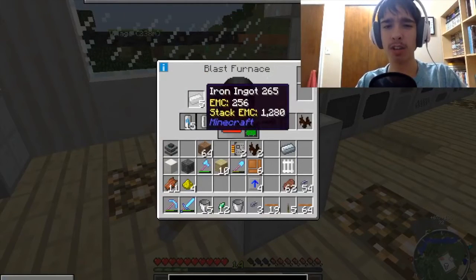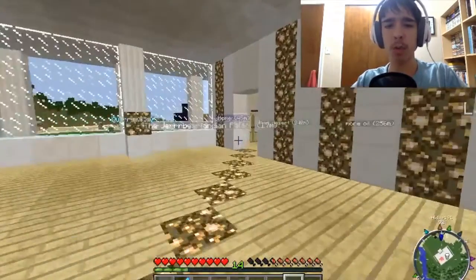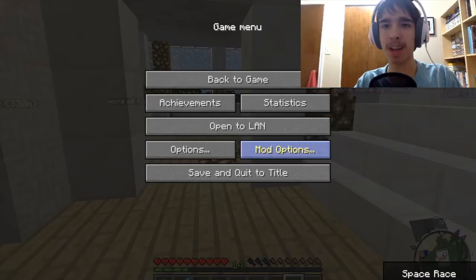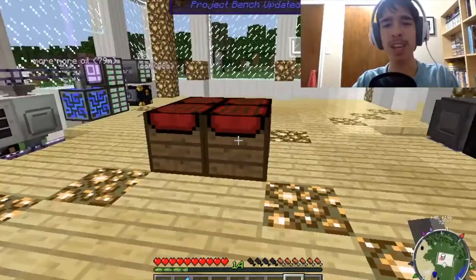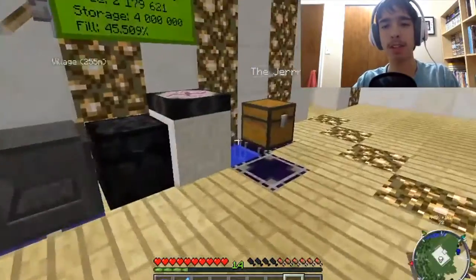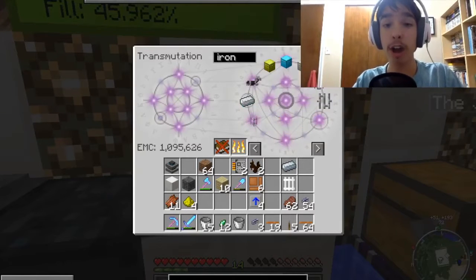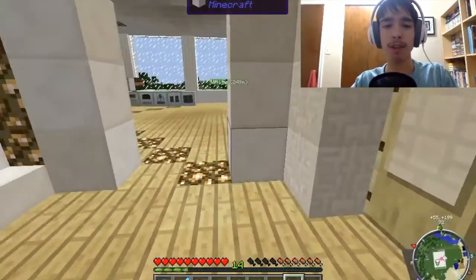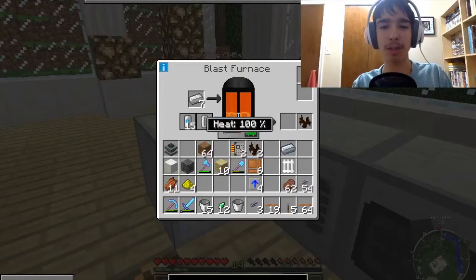We've already got one, so that's six — we need two more in there. Let's give it a whole bunch more empty cells. Let me grab my memory clean application. We need to grab from the transmutation tablet two more iron. So let's grab two more iron and go put those in the blast furnace. Unfortunately that's gonna take forever, but that's how it works in this mod pack.